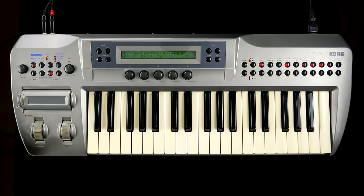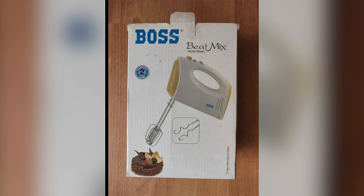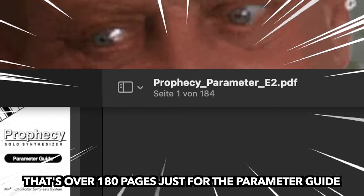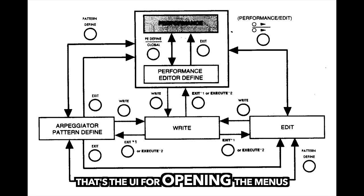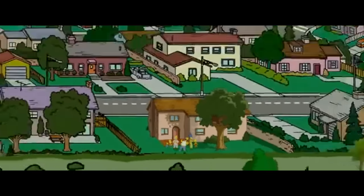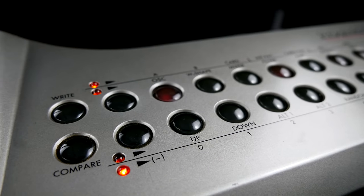In case this powerful set of sound design tools made you open new tabs for Reverb.com, eBay and your local classifieds already, keep in mind that programming this mind-boggling array of parameters takes place in an arcane and maze-like menu structure consisting of mysterious abbreviations on the primitive display, which you have to operate using the doom-shaped hard plastic buttons and knobs.